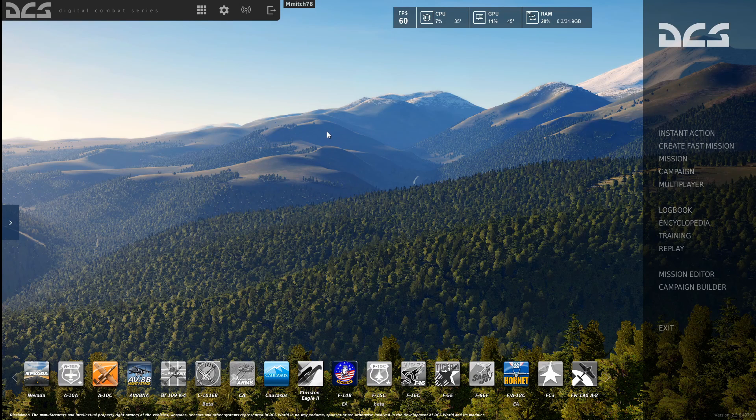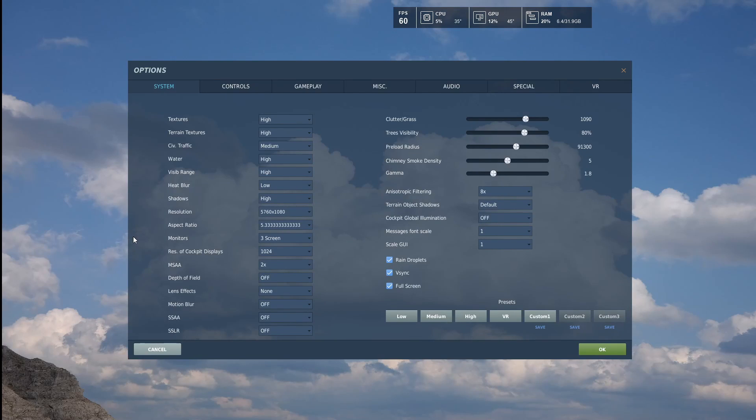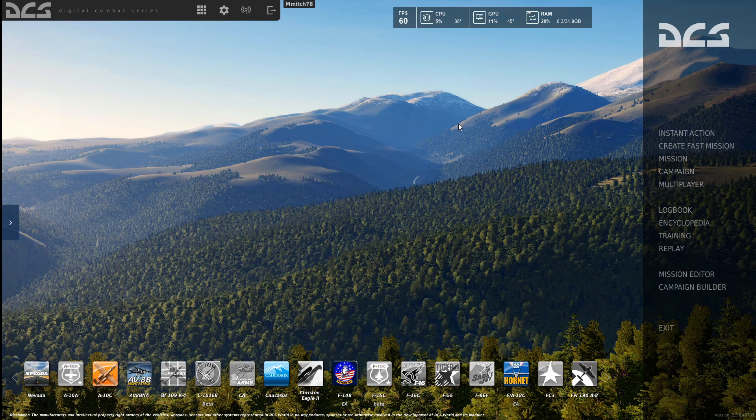I want to make a quick video about something I've stumbled across on DCS, reading different articles about FPS improvement. It has to do with full screen mode. We'll pull up my settings — I'm running mostly high settings and full screen. I use Nvidia Surround with three monitors for the main game, but I found a significant issue especially when launching the game.